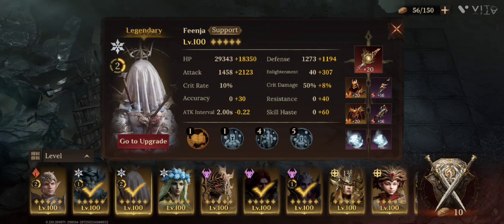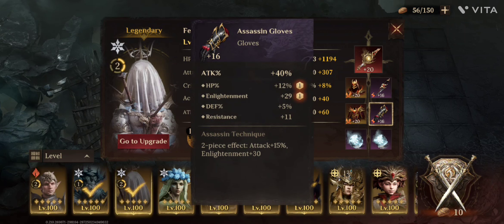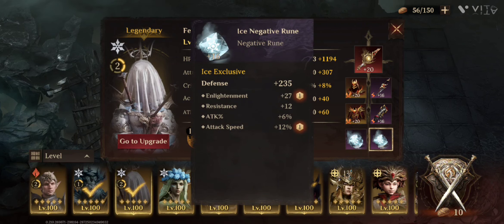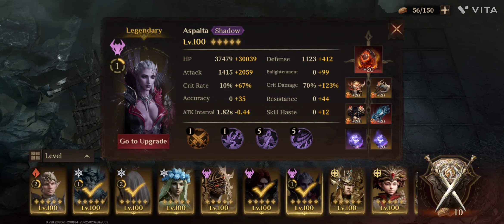Secondly I'm using Fiendia for some AoE. I don't need a heal here, but she deals a little bit of damage as well, so I'm taking her into my team. As you can see she's still having epic gear on her. I haven't bothered to swap that around yet because the 30 enlightenment is pretty nice to have compared to a three-piece set, and I don't have a moonlight chest for her yet. For the runes, I don't have an enlightenment rune of legendary value yet, so I'm still using lots of epics.